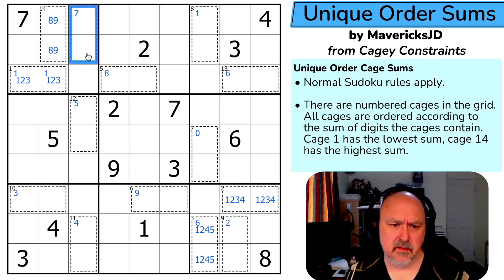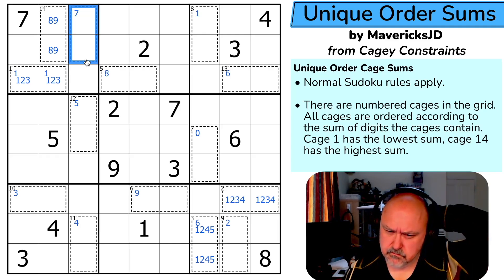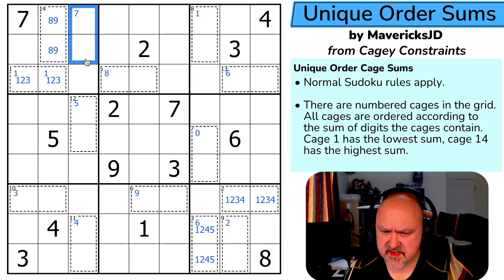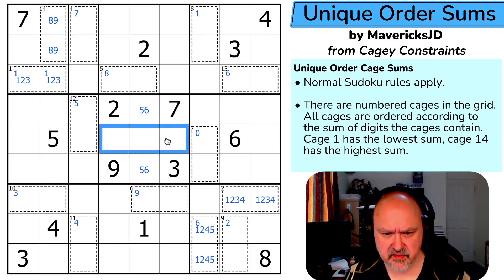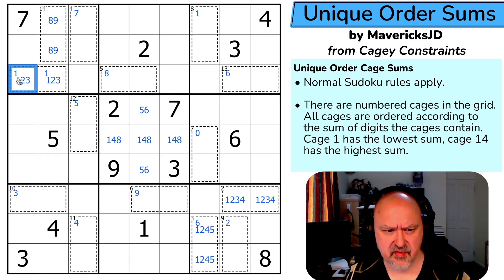This cage sums to seven without using a one, so it's {2,5} or {3,4}. There's something easier I've missed — there's a six in one of those two cells. Oh, this is a five-six pair! Let's just do some Sudoku. These are {1,3,4,7,8}. Is there more Sudoku I can do? This one isn't three.